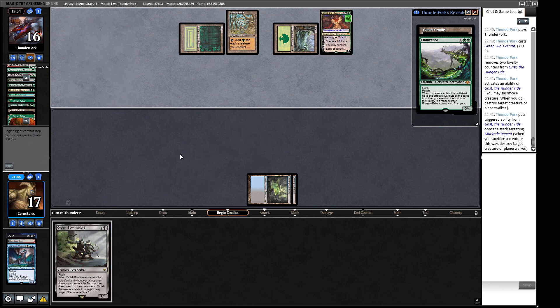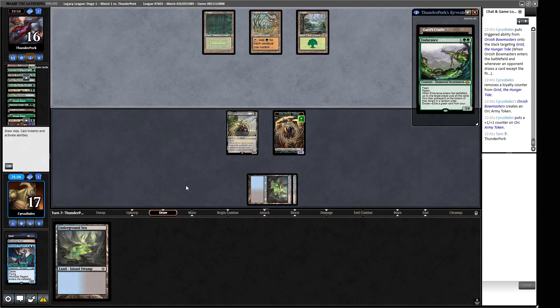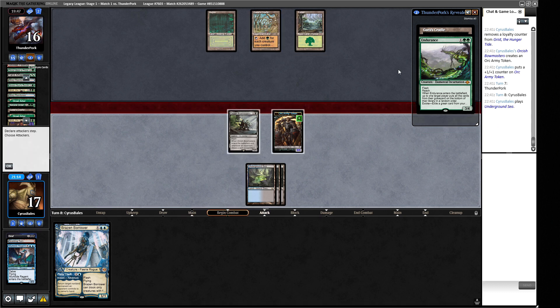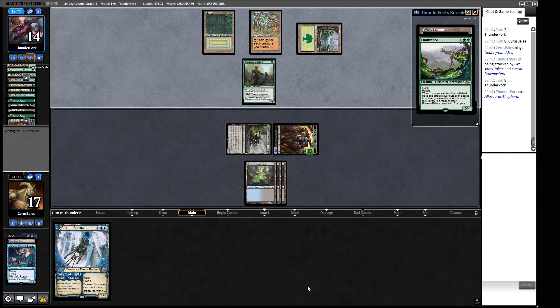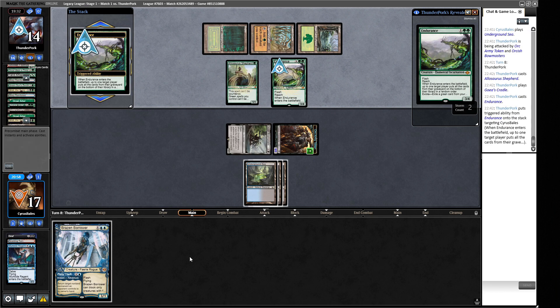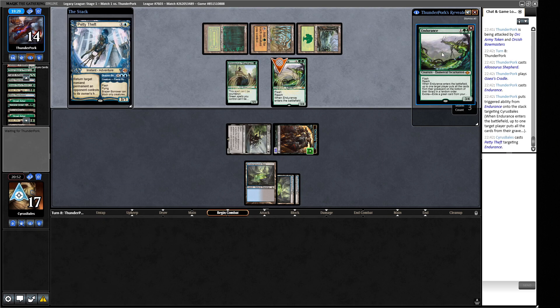I'll leave this Underground Sea in hand in case we draw a Brainstorm, to dig further into our deck. This might also make our opponent play around a potential Daze or Borrower. We play it out and attack - they can't cast Endurance because Cradle doesn't tap for mana with only two creatures. We could play Borrower if needed. They tap Cradle for mana and we use Endurance exile - then they put our graveyard on the bottom. We bounce their Endurance away.